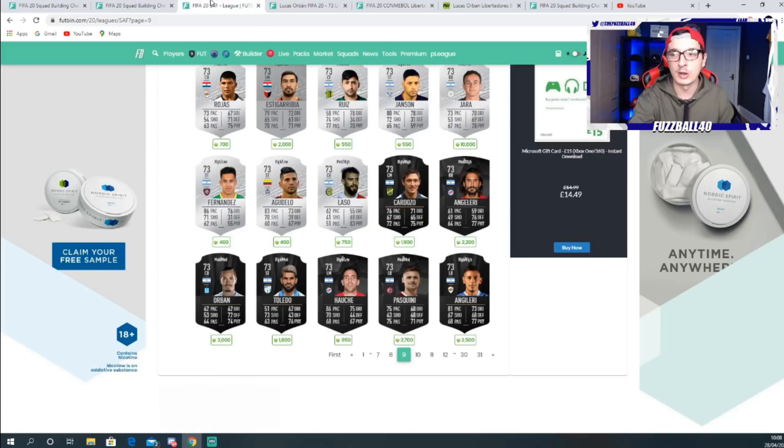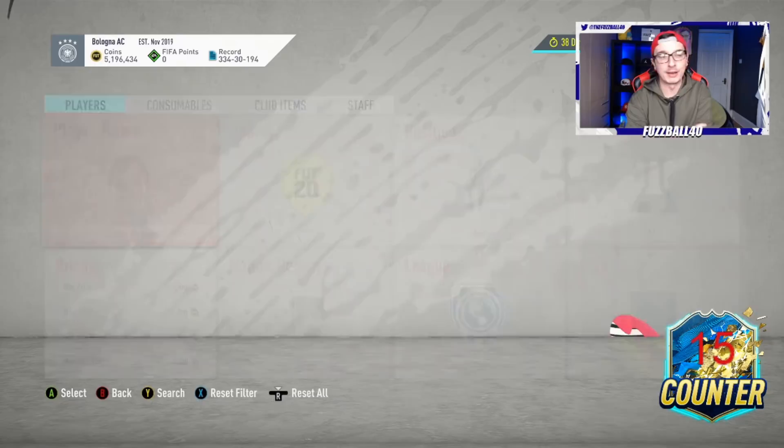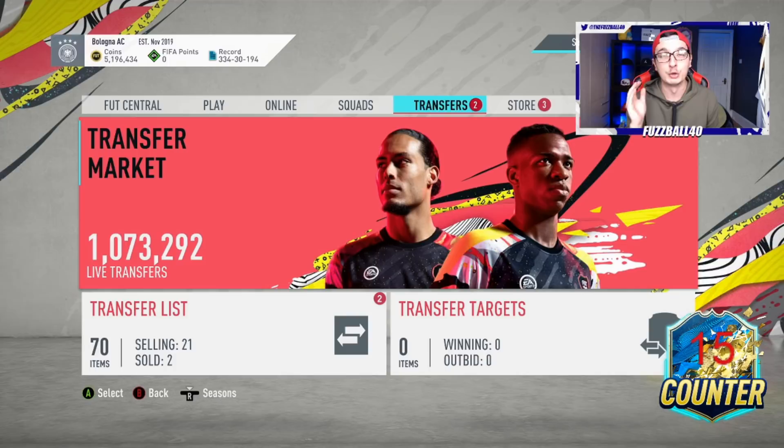The worst bit of advice I could ever give you is to say get these players noted down and use the same players over and over again - I've seen so many people suggest that and it's ridiculous. You should be fluid. If you want to save coins and make coins from these SBCs, you should be fluid. There's a reason why you can do it directly in squad building challenges.